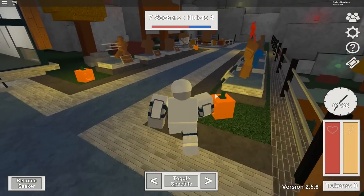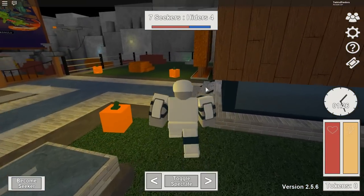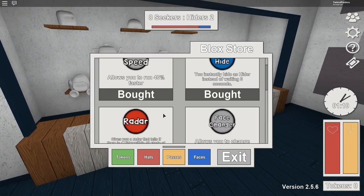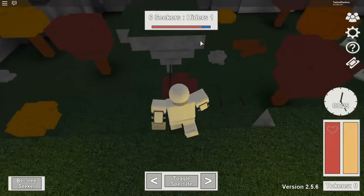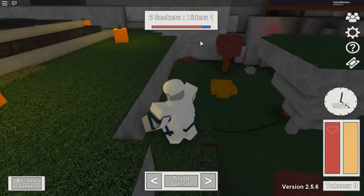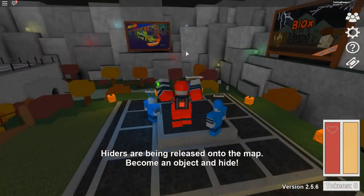I've played something like it in Minecraft where you turn into blocks and have to hide. I feel like being the seeker is a lot easier than being a hider. I'm going to buy all these game passes so I have a bit of an advantage. Now I just gotta wait for the seekers to find all the hiders - there's one hider remaining. The seekers will be Twisted Pandora and Rinoa - oh wow, I got chosen as a seeker, but we're on Movie Theater!